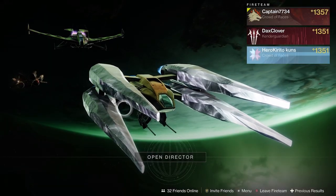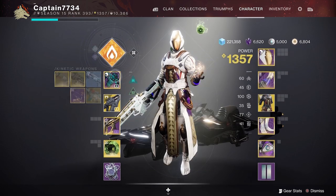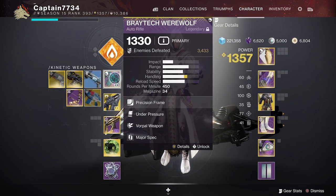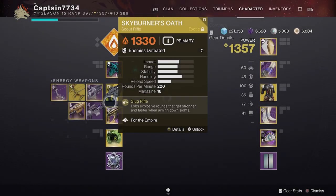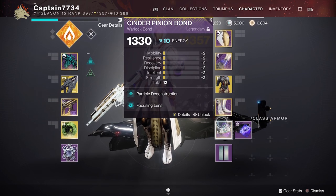To begin with, we had two warlocks with wells and a stasis hunter. The wells help to keep you alive and generate orbs for each other. The stasis hunter helps with add clears and freezing large groups of enemies in small rooms. There are no overloads, just barriers and unstoppables.